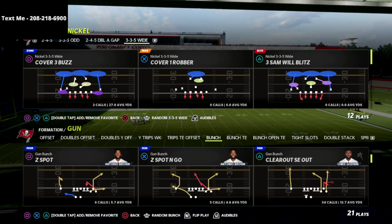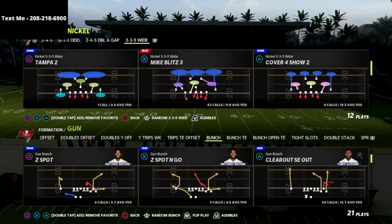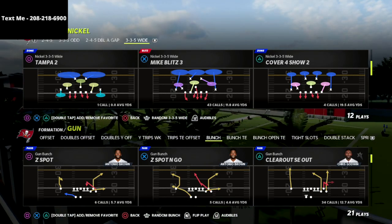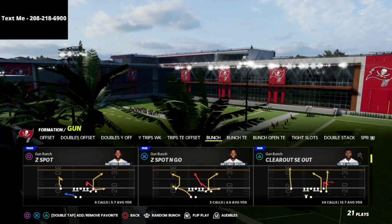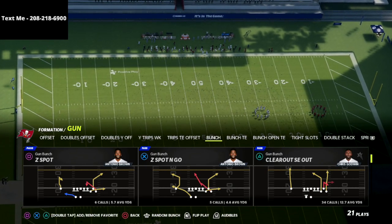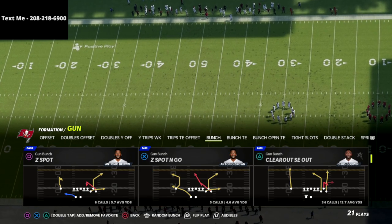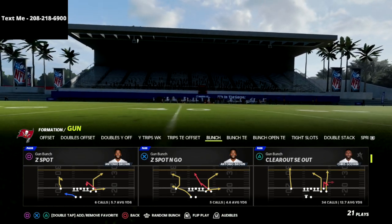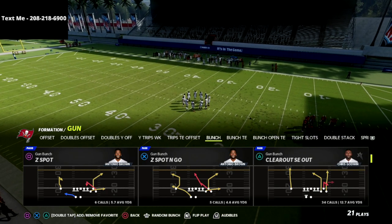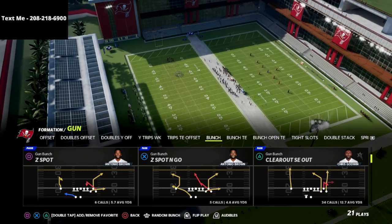We found a cover four drop beater that will also work against a lot of different coverages you're going to face. This is out of my Seattle Seahawks offensive guide — I've been running the Seahawks playbook to start the year and I think it's probably the best one. I've lapped pretty much every playbook in the game and this is the easiest and most consistent to run. Madden 22 on offense is all about consistency, and this playbook lets you dot your opponent up all the way up and down the field, plus it has the best red zone mini scheme I've seen in the game.